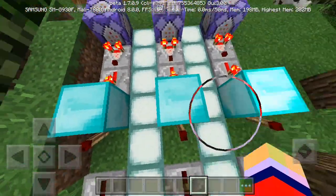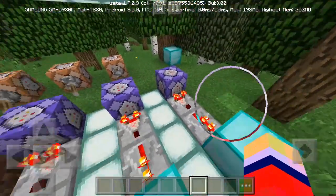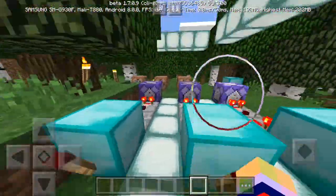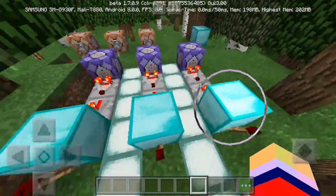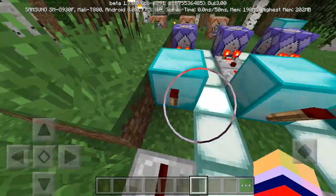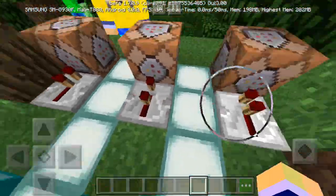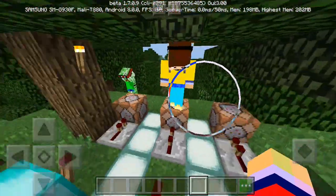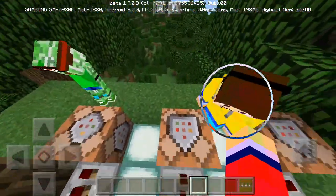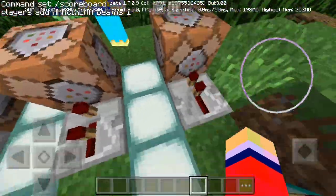For the redstone layout: we have comparators here, a repeater, then three blocks - you can use whatever block you want, dirt, diamond, gold, gravel, as long as it's not redstone it will work. We're using diamond blocks. Then you put a redstone torch on the back of them and make three repeaters. You can have as many rows as you want - one, two, a hundred - it's up to you. Then place command blocks at the end.